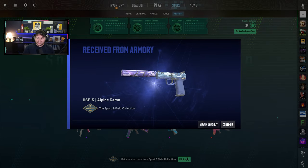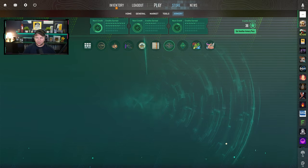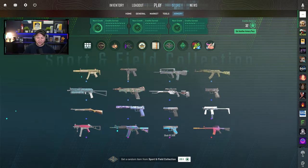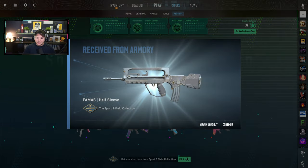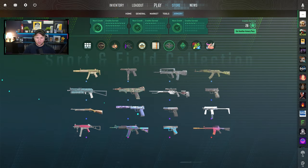Let's see if we can open up something nice. We start with a blue — that's nice, good one there. Next up, a Five-SeveN would be nice as well, I only want those. Another blue, which is good. I haven't got a light blue consumer grade so far — okay, I spoke too soon, we got one of them. Still seven to go, let's see.